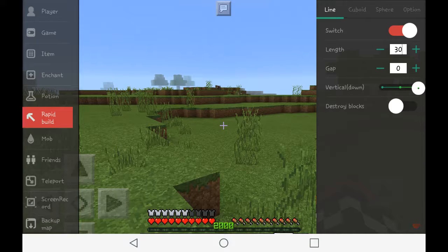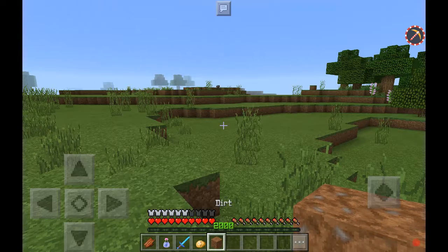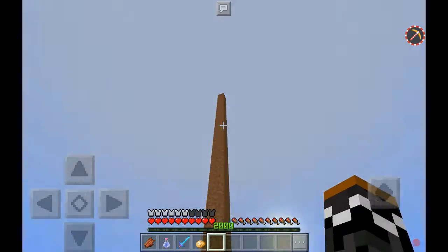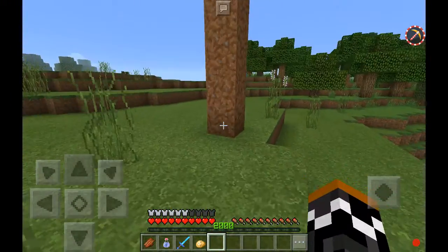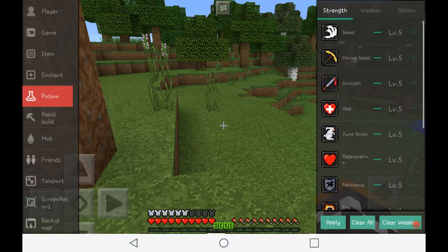Make it 30 blocks up or down. We don't need to destroy blocks. Now you pick a block of your choice, place it down, and there you go — 30 blocks of dirt.